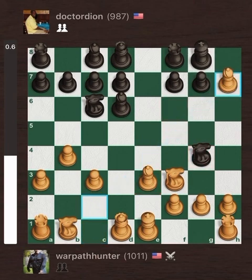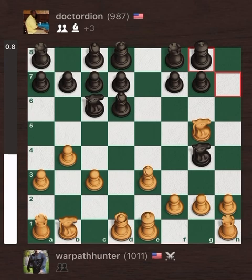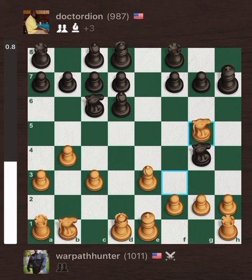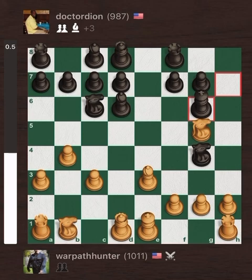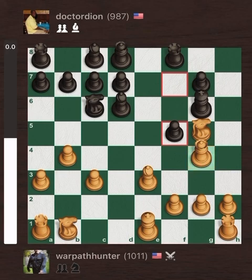But then Warpath plays Bishop takes H7 check. Dion takes with the King, and then Warpath Hunter plays the great move Knight G5 check. Dion backs up his King, but the better move is King G6. If he moves his King out to G6 — and I know you get a little scared because that King is out of its cubby — if Warpath plays Queen takes G4, you just throw a jab: pawn F5, and that backs the Queen to E2. The position is even, as you can see on the eval bar on the left-hand side.